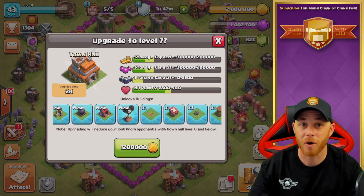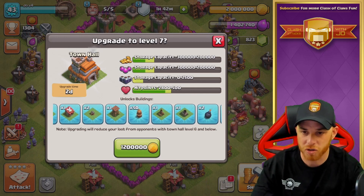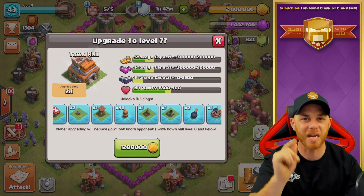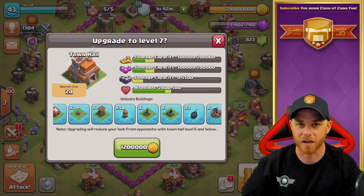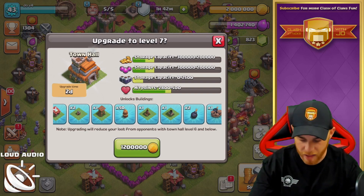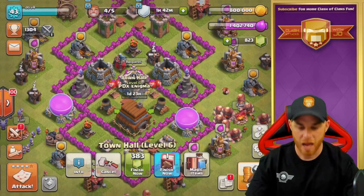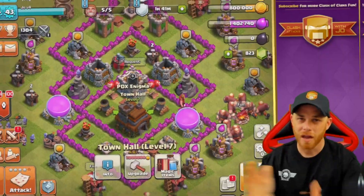And see how many of you guys remember how to do it. We get some additional cannons, we get some archer towers, we get another mortar, all kinds of fun stuff. But the biggest thing that comes at Town Hall 7 is the Mighty Dragon, and I can't wait to get it because that one is a lot of fun to use in Clan War. Without further ado, let's do it — we're going to go ahead and finish it right here with our Builder's Book. Boom! We are Town Hall 7.